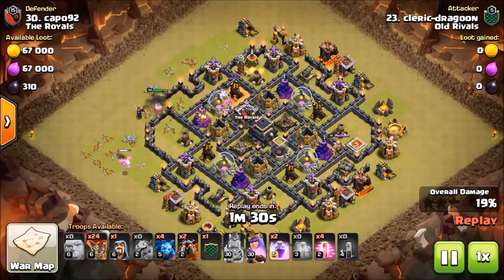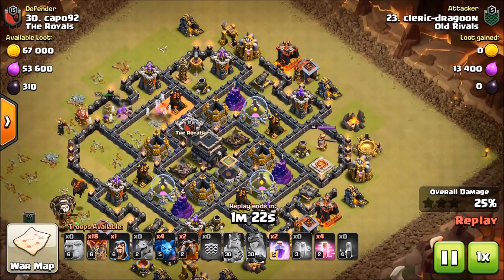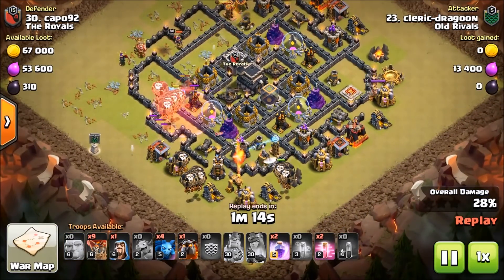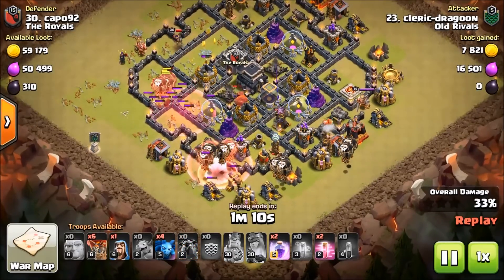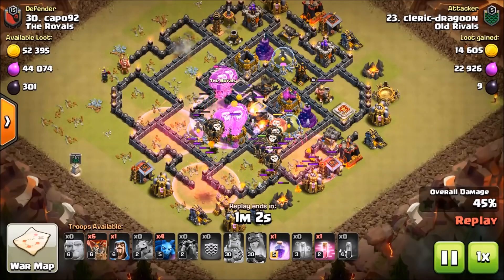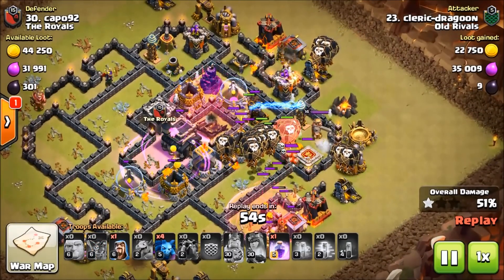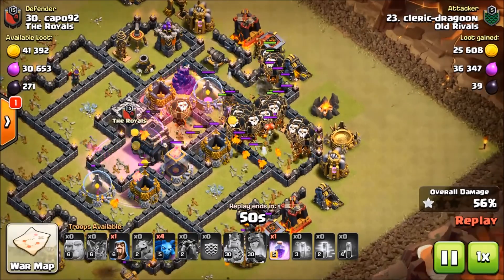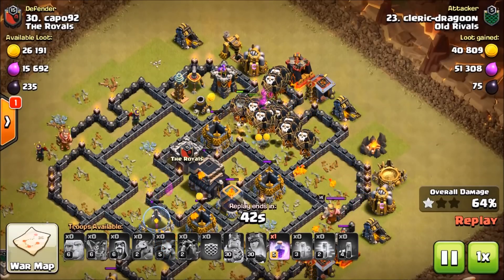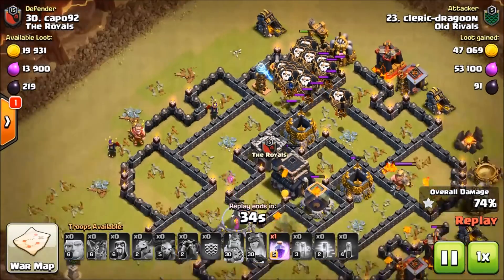Those Giants really didn't give me a whole lot of value, to be honest. The DPS on an old meta base is really high — it's very dense with defenses, and man, it is rough. As you can see, the Skelly is targeting the Archer Tower, but the Archer Tower is targeting the Queen instead. It did not work. But my Lalo is already proceeding — I can see the AD is gonna go down. I ended up using a Rage there, and instead of using the next Rage on the next bow, I ended up using a Haste.